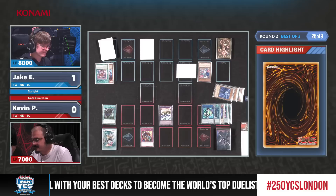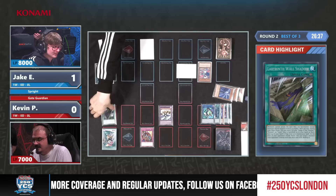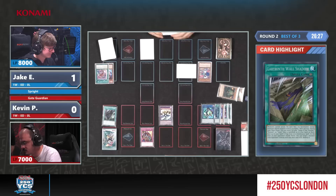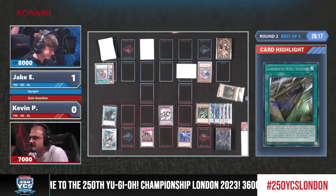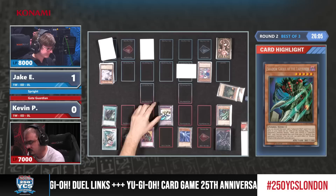Maybe he forgot about the additional effect of his field spell — he'd rather his opponent have a monster in attack mode so he can just punch for a ton of damage with the big Gate Guardian. Jake is re-reading and realizes the last sentence says you can destroy at the start of your opponent's battle phase. That would have been absolutely devastating. It is indeed the opponent's battle phase, which makes it real.